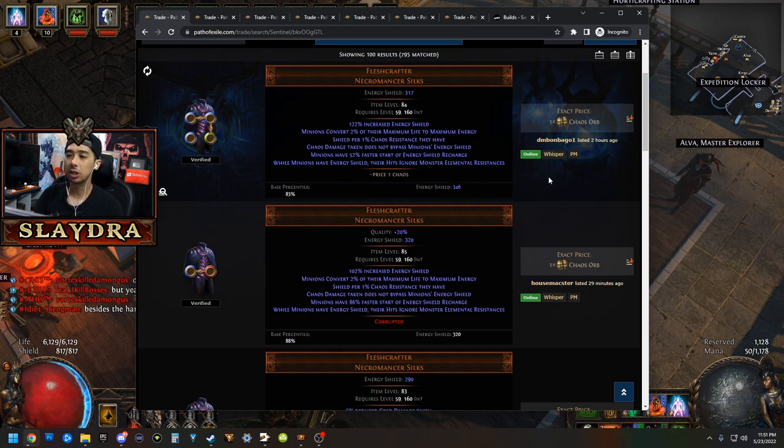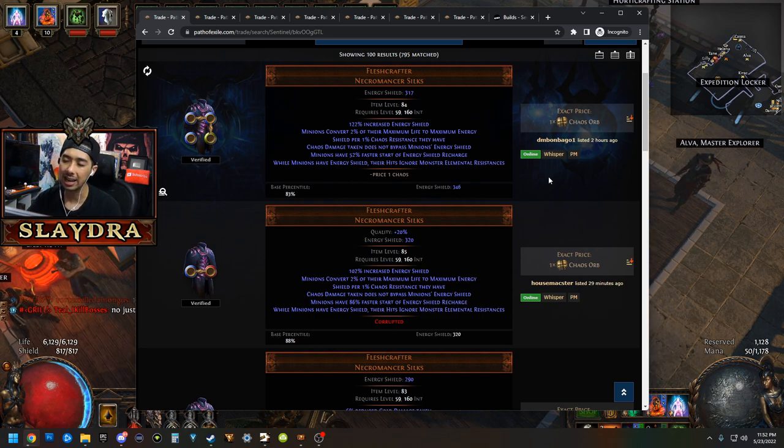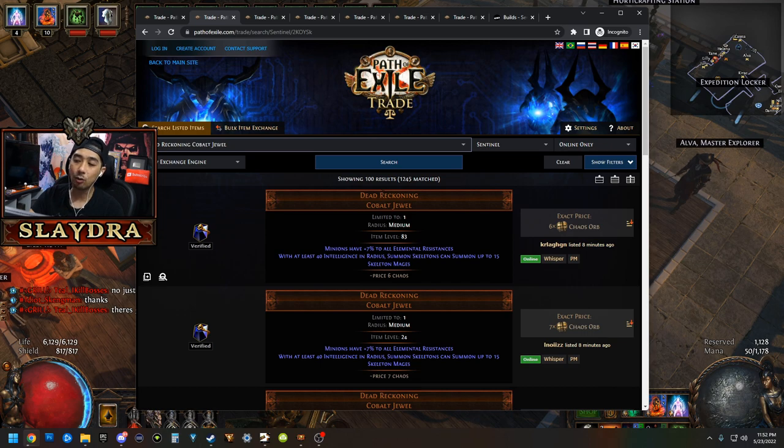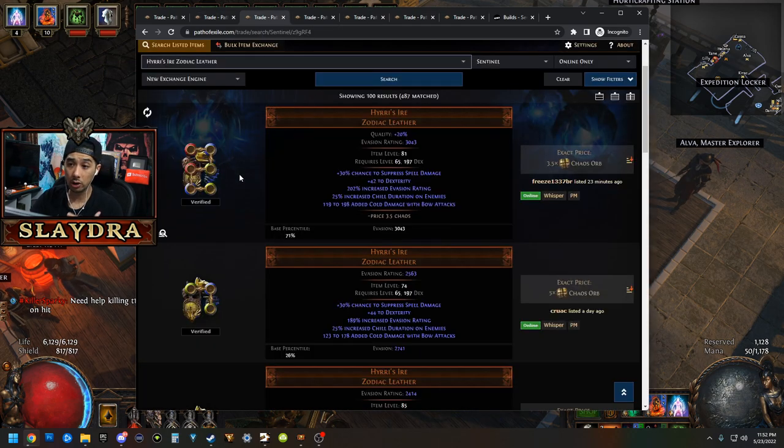For most summoners, you're going to want something called Fleshcrafter. I've already talked about this before, but it basically comes down to getting one of these, ideally six-linked. You can run a six-linked two-handed staff in the very beginning, but usually you want a shield to get recovery percentage of life when you block. You also want to get Dead Reckoning — this is a jewel that allows you to have skeletons. I want this to be an endgame guide for a lot of different builds, so these are just really good uniques that are relatively cheap and will significantly increase your power.